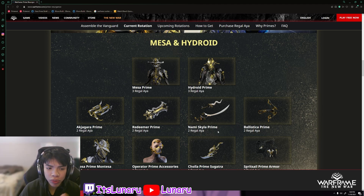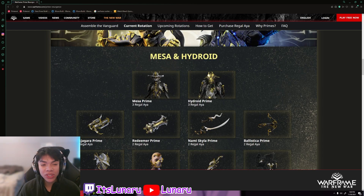Then we have the Nami Skyla Prime — correct me if I'm wrong, but I'm pretty sure this forces bleed procs, so it's supposed to be really good. This is another weapon I need to get my hands on because from the videos I've seen from other YouTubers, it's supposed to be one of the best melee weapons in the game right now. Then we have the Ballistica Prime — another weapon I do not have at all.